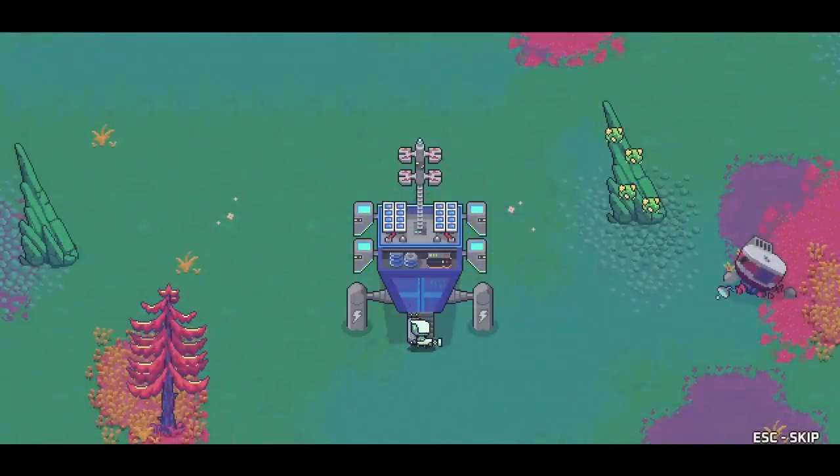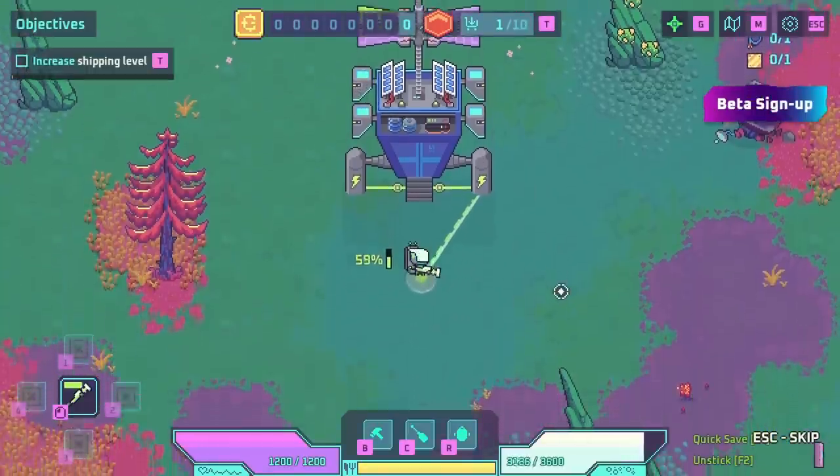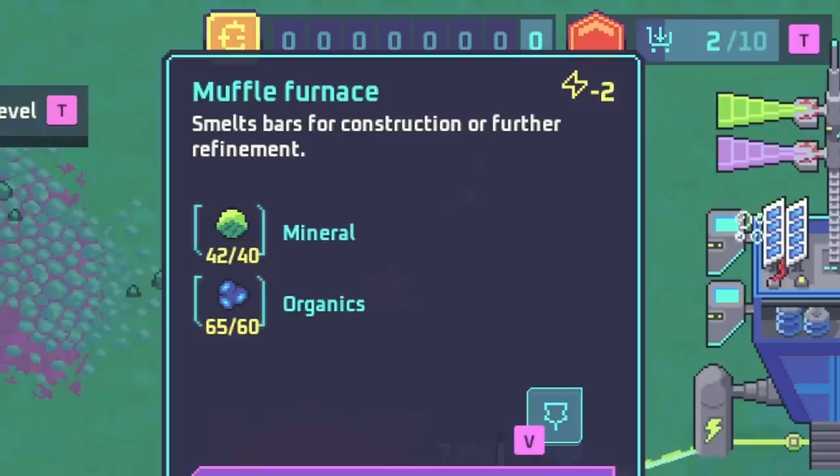Just your typical Tuesday — gets sent down to an alien planet and harvest all of its resources to make lots of money. That's what we're here for, and we do that by harvesting all the trees in the area and all the rocks, so that we can make ourselves a muffle furnace.